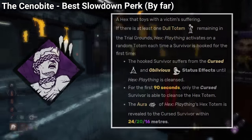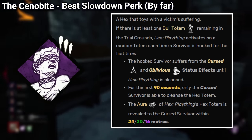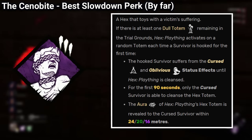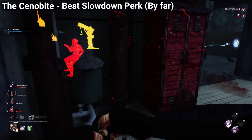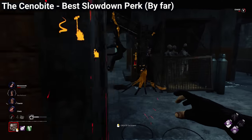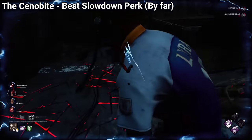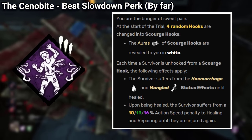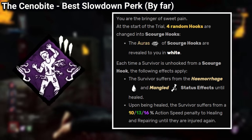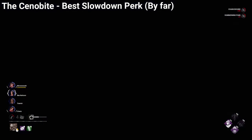The best part is that Hex Plaything is also not a bad bonus, as it will create a totem each time you hook a survivor, and as long as that totem is active, that survivor will have the oblivious status effect. If you combine this with Hex Pentimento, the perk from the Artist, then you are giving survivors a secondary objective that can help you stall the game even further. And his final perk is Gift of Pain, a Scorch Hook perk that will give survivors the effect of mangled and hemorrhage, and when they heal, it makes survivors repair slower. It's not a bad perk, but also not extraordinary.